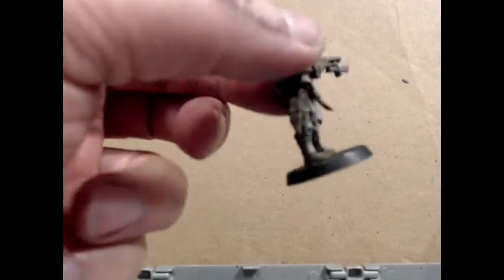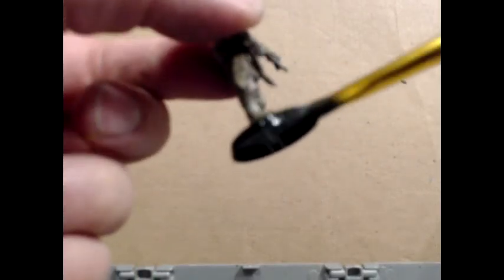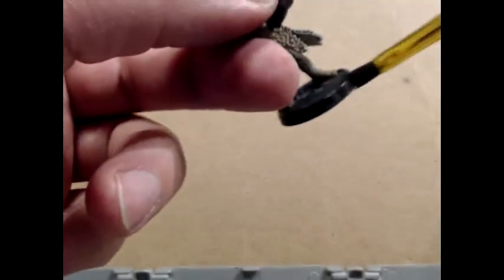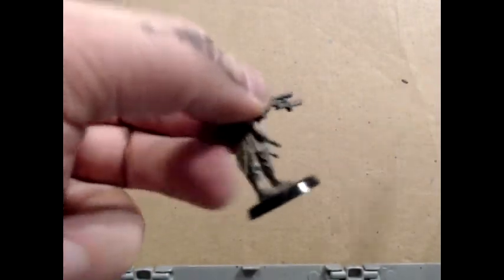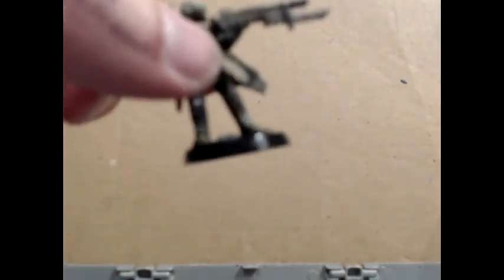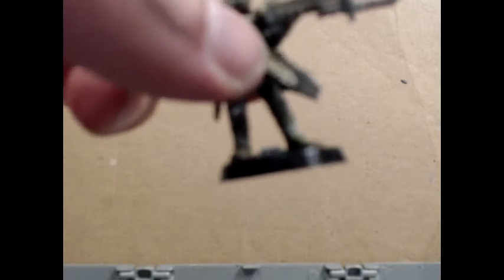Last bit of paint: Pure Black 09037. Switching over to a flat head brush, just going to go around at the edge of the bases to give a nice clean finish. Once applied to the rest of the squad and dried, I can get the talus on it.